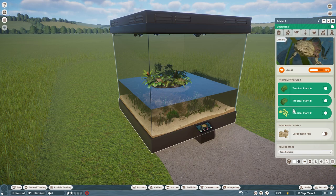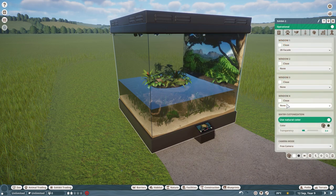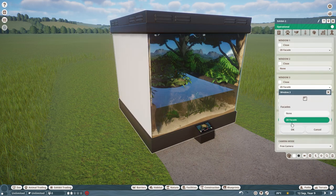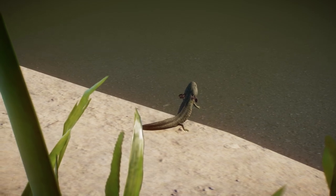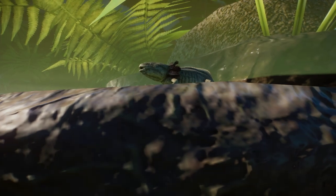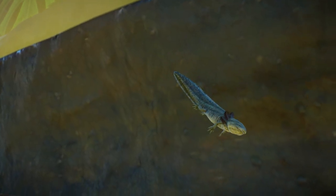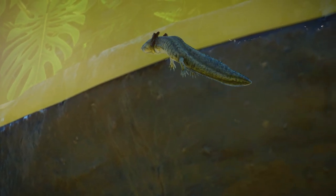On to the new exhibit animal, we have the beloved Axolotl. There's not a whole lot to say about this animal. It's got a new environment within the tank to accompany it. It does have a couple of new animations and positions in the tank compared to, say, the Danube Crested Newt. My personal favorite being the Yawn — I just think that's absolutely adorable. The models look great for exhibit animal standards. It's a solid addition to the game that I know many people will love, and can we just talk about the fact that they chose the wild morphs above all else? I love the fact that they did that.